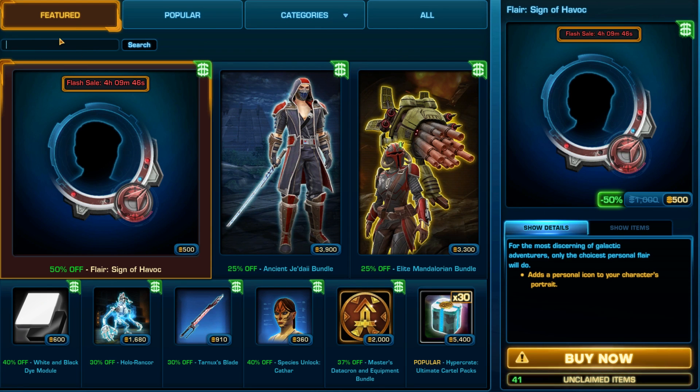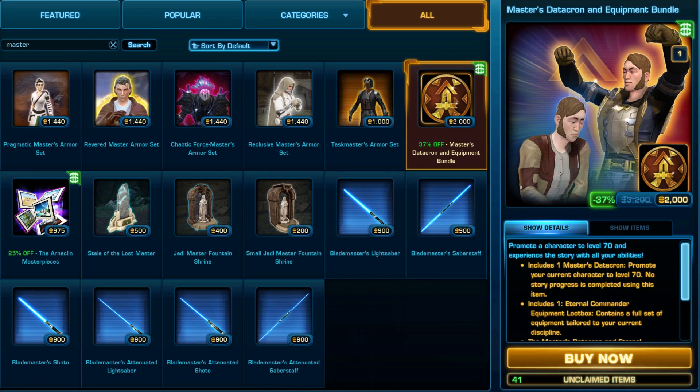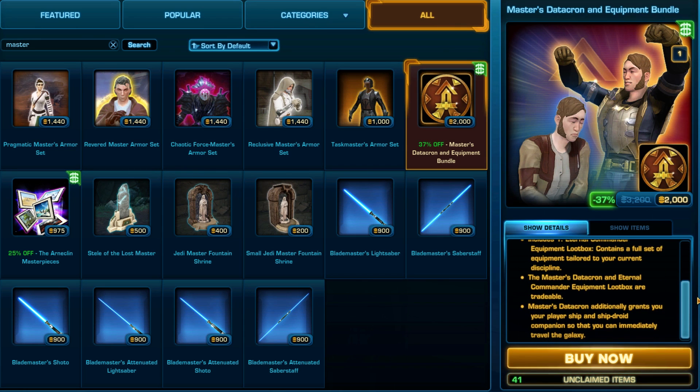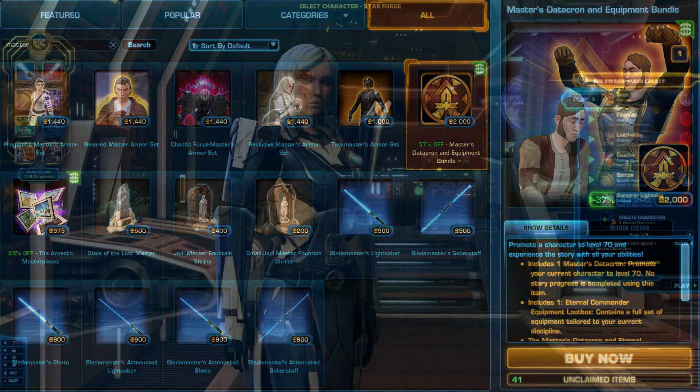If you really want a high level character without auto-completing the story, you can also get a Master's Datacron item. This expensive cartel market item costs 2000 cartel coins, much like the Commander's Token, or you can buy it on the GTN from other players. It can be used on an existing character to bump them up to level 70 without affecting the story at all. Unlike the Commander's Token, you do not get one of these for free and it does not auto-complete your stories.